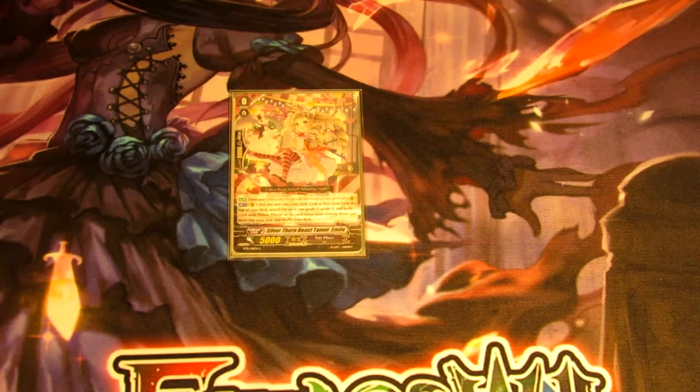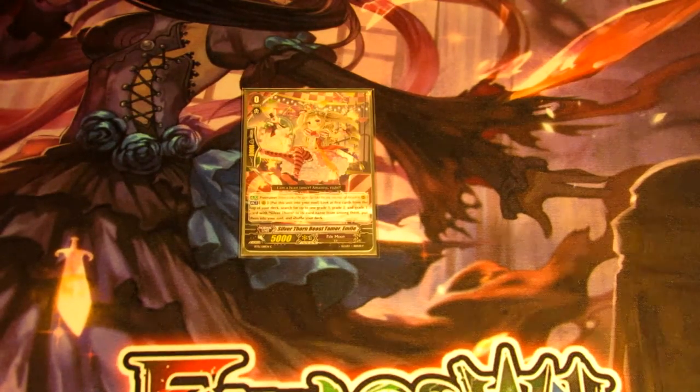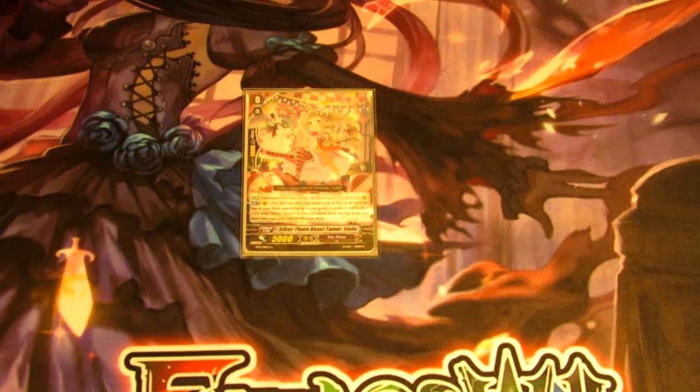The starter we use is Emile. Her skill is you put her into the soul and look at the top five cards of your deck, then choose a grade three, two, and one with Silverthorn in the card name and put them into your soul. This really helps thin the deck from triggers, which is one of the key strategies, as well as building up your soul and getting the selection you need for the calling-out-from-soul skills.